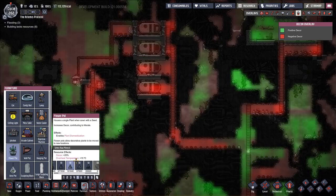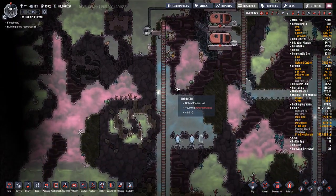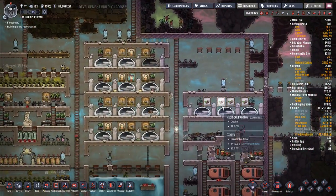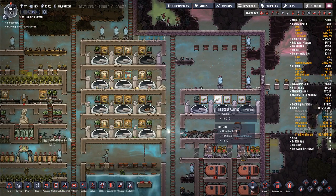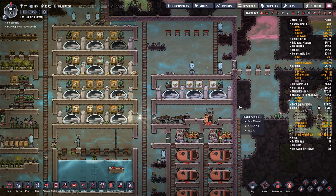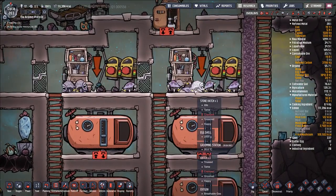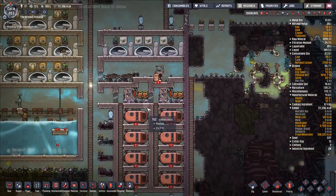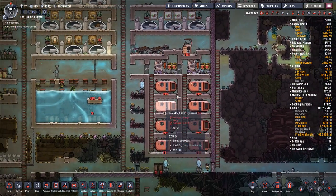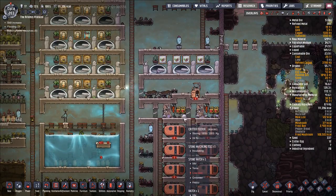Let's just set up a couple more flower pots right here, and then the cold areas of our base will just get rid of the stuff we have there. We could set up another hatch ranch to improve our coal production — we're back up to 20 tons after our last coal digging foray.